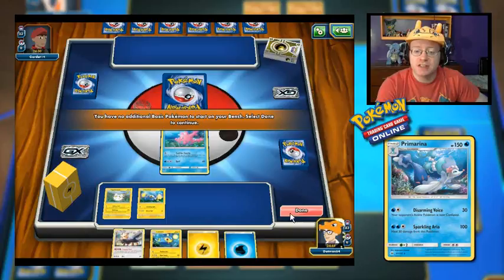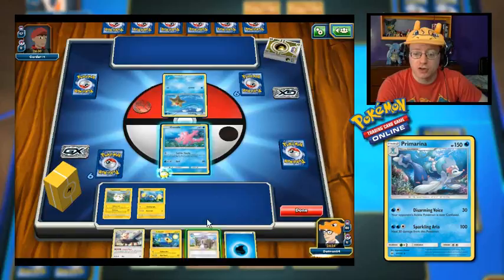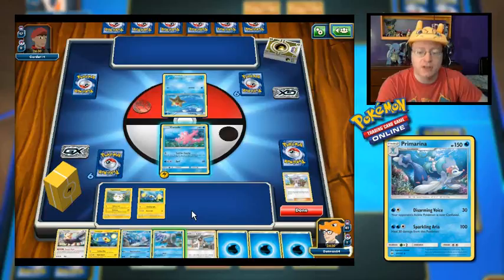We'll drop a Togedemaru and a Chinchou to the bench as well. I can start going for the Call for Family and get some basics out. First idea, I want to get a Lillipup and Brionne is probably the best idea. They're going to lead Staryu. Oh hey, Lillie — I'll make use of you. Let's drop an energy to Corsola and go for the Lillie right now. Five more cards — found Wingull, but I'm not going to play the Wingull. I have other basic Pokemon that could evolve up.